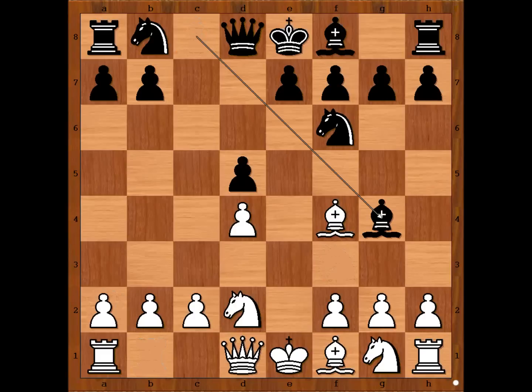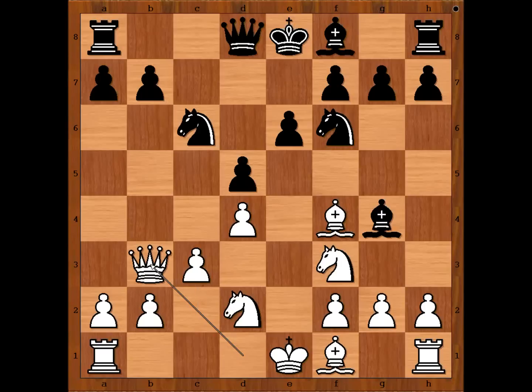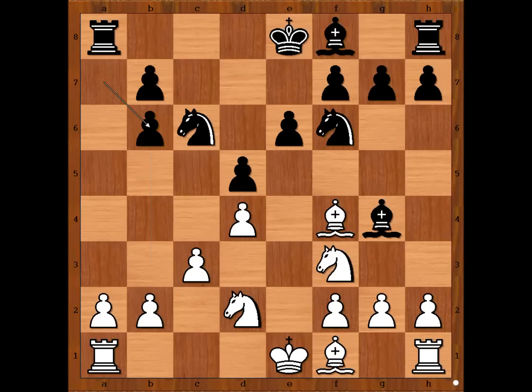In the game we have bishop to g4, f3, knight to c6, c3, e6, queen to b3 — attacking the pawn on b7 — queen to c8. If queen to b6, then queen takes queen, pawn takes queen, bishop to b5, and this is good for white. Back to our game.